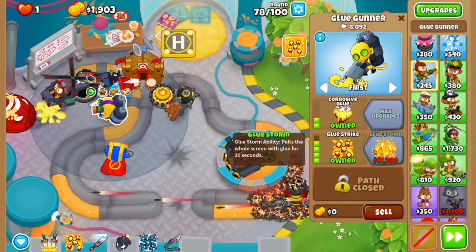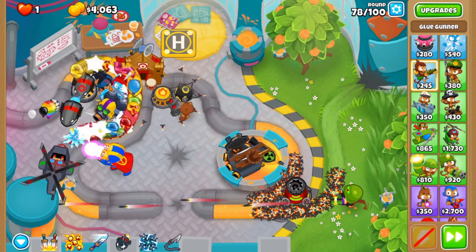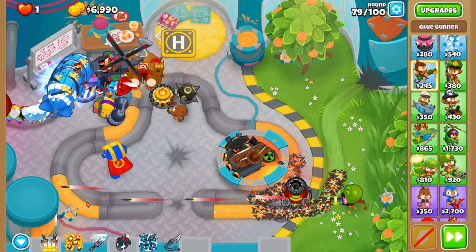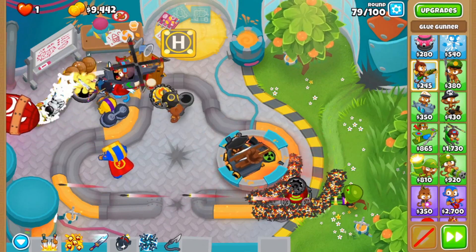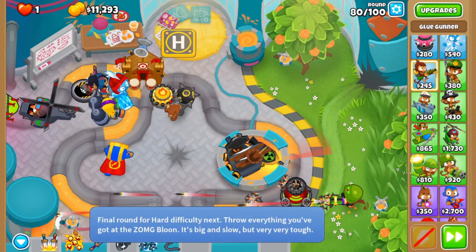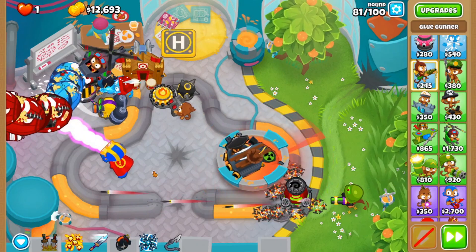I'll just wait for Glue Storm. Setting up a good defense here should hold off everything, and you have some abilities to use. The ZOM-G comes in round 80 — it shouldn't be that much of a hassle. It's big and slow but very tough. It's not much to worry about for now.